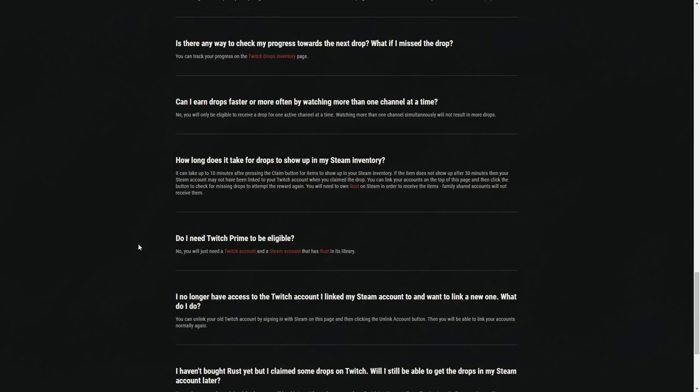Do you need Prime or anything else? You do not need Prime. You do have to have a Steam account, and to claim the skins on Steam you must have Rust owned. You can claim them on Twitch without owning Rust, but you cannot claim them to your Steam account until you own Rust.